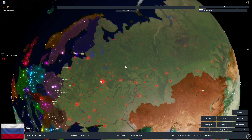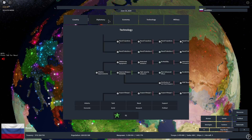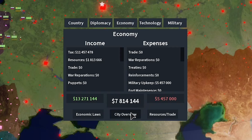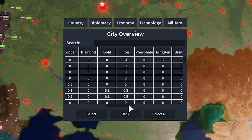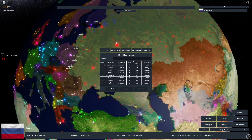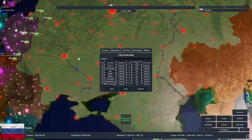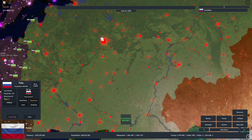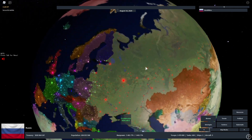The next addition is the City Overview in the Economy tab. Press A and click Economy, then select City Overview. This shows you a full list of all your cities along with their population, tier, and everything else you need to know. It can be a bit laggy on the test server, especially for Russia which has a lot of cities, but it's very useful if you want to find a specific city without manually clicking around the map.